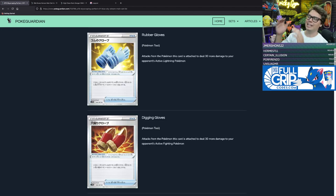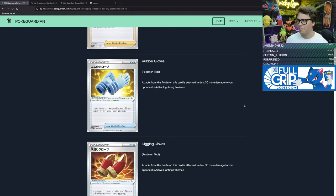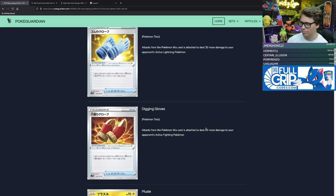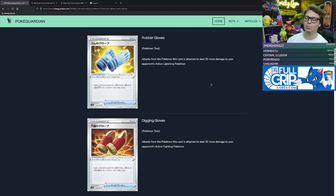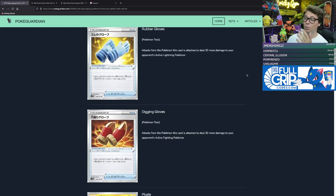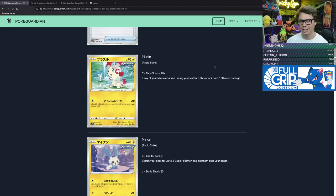Continuing with the themed tool cards, we've got Rubber Gloves and Digging Gloves. Rubber Gloves makes your Pokémon's attacks do 30 more damage to your opponent's active fighting-type Pokémon. These cards haven't really seen any play yet, but as the format continues to develop and rotation happens, we could see them seeing play. Especially if you're hitting a Pokémon for weakness — Rubber Gloves and Digging Gloves make your Pokémon do 60 more damage after weakness is taken into account. I could definitely see these cards seeing play.